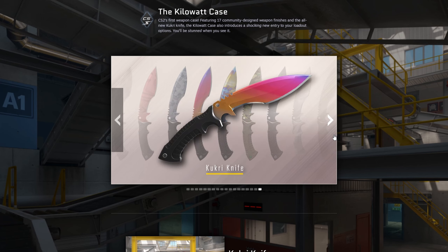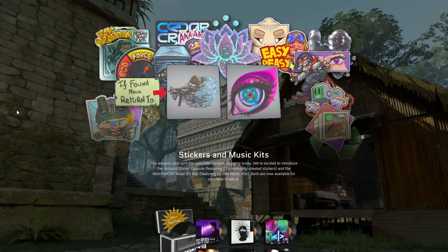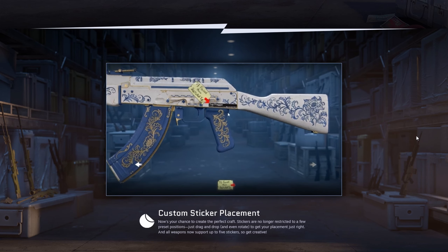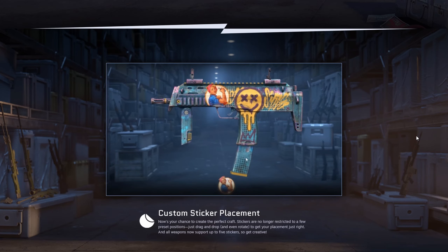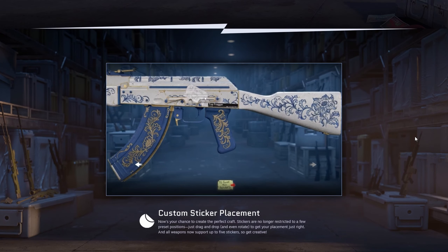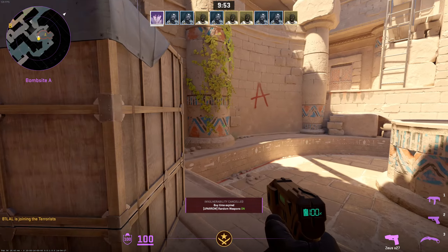The second thing is the new stickers — there's a new sticker capsule, but the important part is that CS now supports flexible sticker placement. You can drag it around the gun and place it right where you want, you can zoom in, and you can now use five stickers on a gun. That will change the sticker game — expect some crazy new crafts. It's kind of late that they changed the sticker placement, but late is better than never.